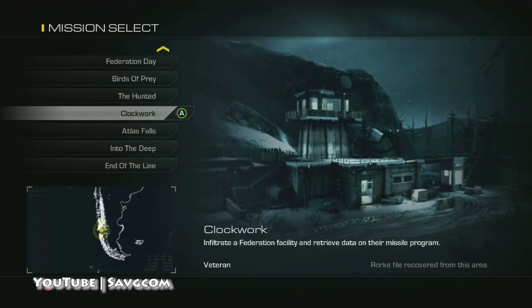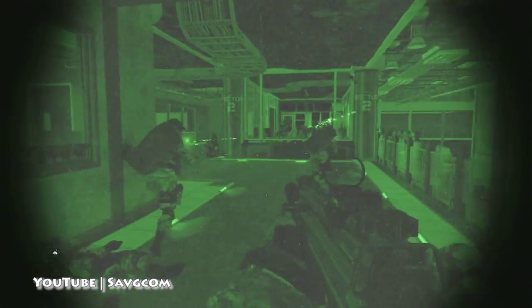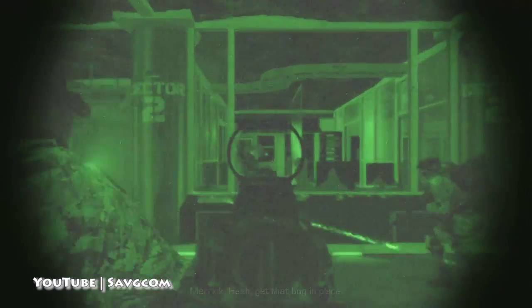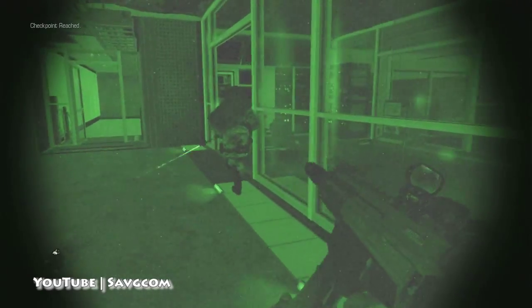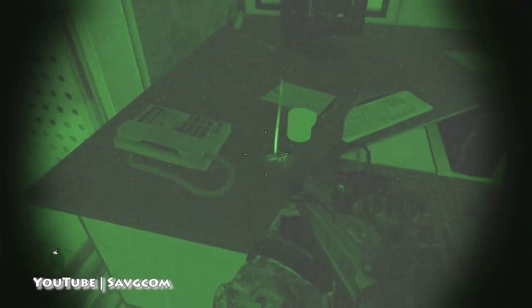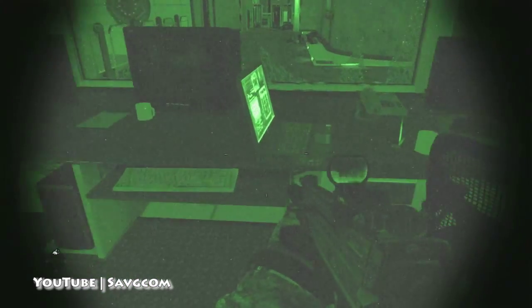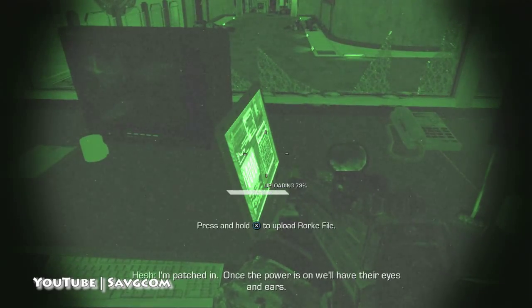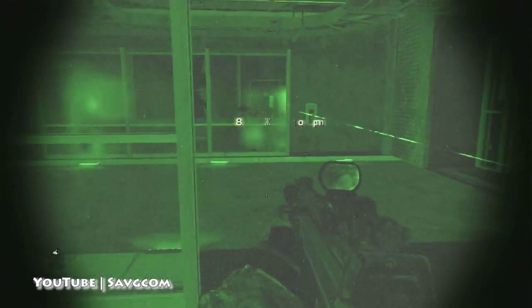Okay, Clockwork. This is right after we turned off the power and we just got through security, so pretty much right away when we actually have control. Just go into this first room here, and it's back towards the way we came in. Over halfway — I'm not that good with math, but I think that's over halfway.